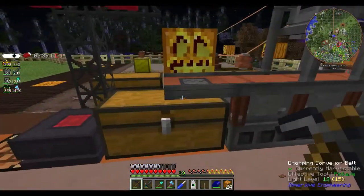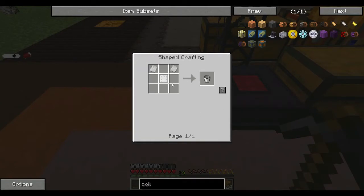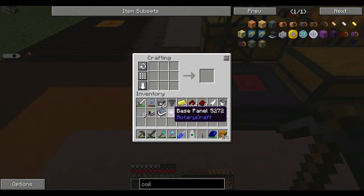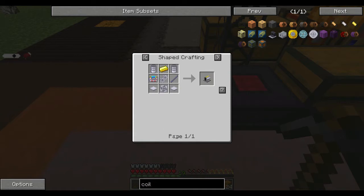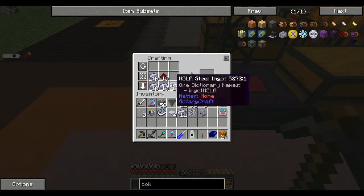Let's get into making that other engine. We need one of these. I think I was going to make that out of electrum actually. I don't want to waste too much gold — I've got all this electrum I don't need at the moment.